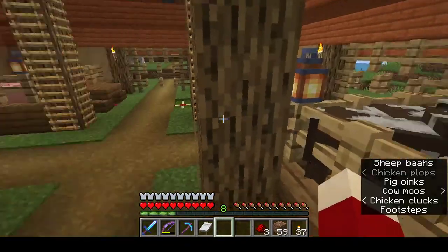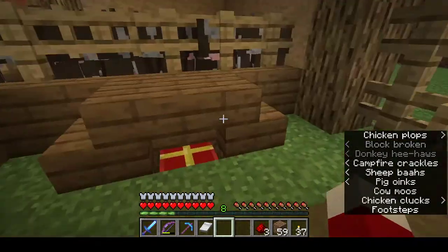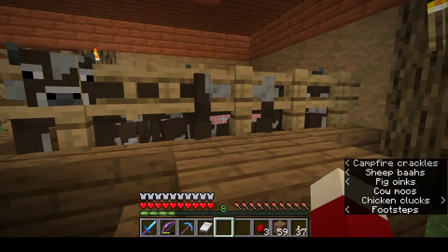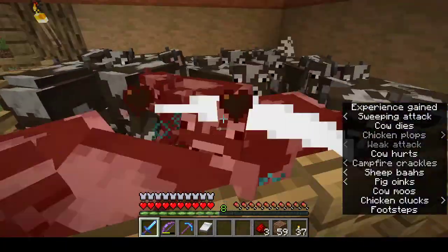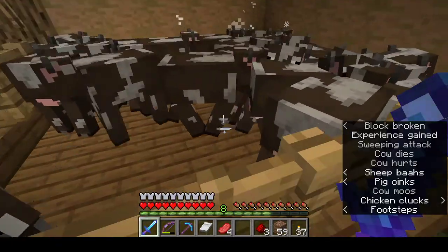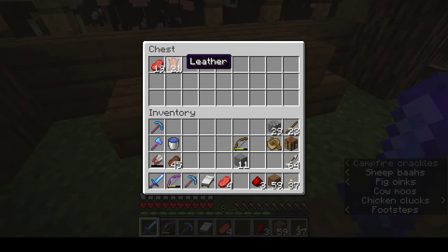Here are all my cows, and sheep are over here, and pigs and chickens. This one I have all hoppers underneath, so the hoppers whenever I go kill some cows - sorry guys, this is for the videos - the beef and leather will all just slide right in through the hoppers into the chest.